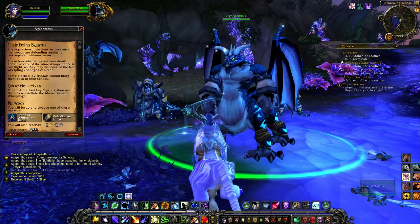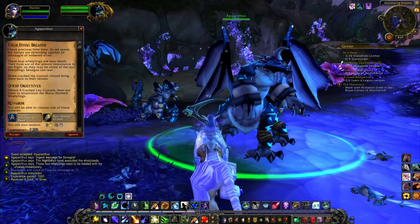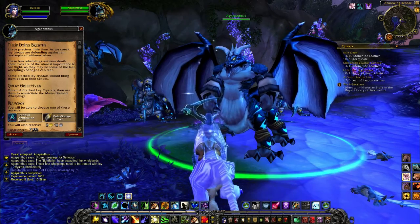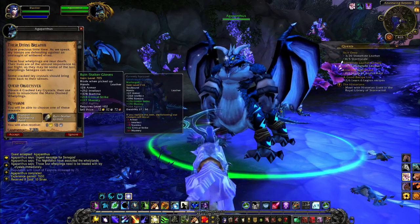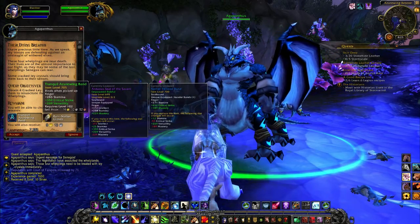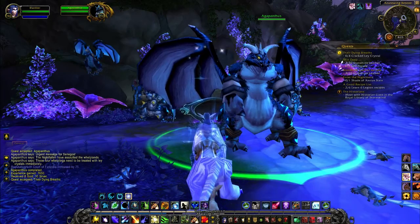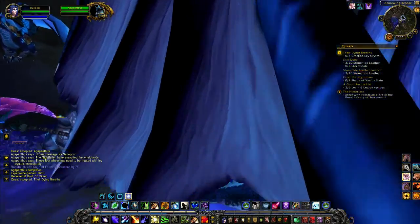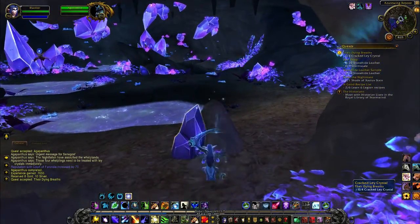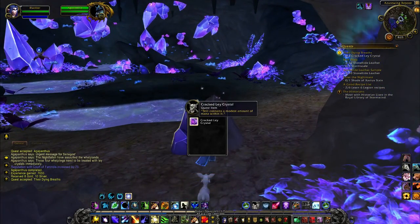We have to obtain four cracked lay crystals, then use them to resuscitate the mana-drained whelplins. That's inside here I think - yes, these are what we need guys.